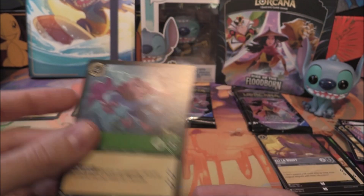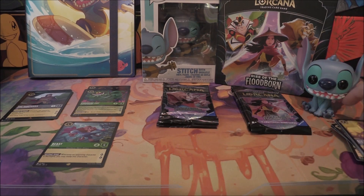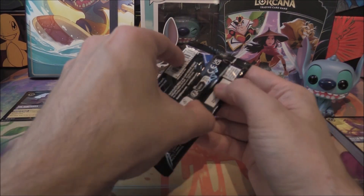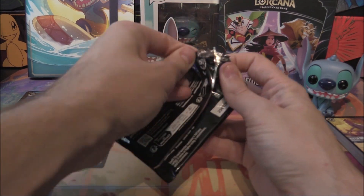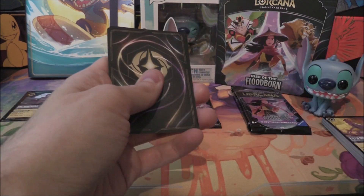It is a fairly basic sort of text here — 'when an opposing character is damaged, you may ready this character.' Now he could quest or he can attack again, and he's got some pretty offensive bits going on. So he could be a nice one to pop in the deck and do its thing, but it can also do some questing as well and is quite defensive. Overall, pretty good. Will that be our only legendary? Four packs will tell. And of course we pulled Beast from the Beast pack, didn't we!